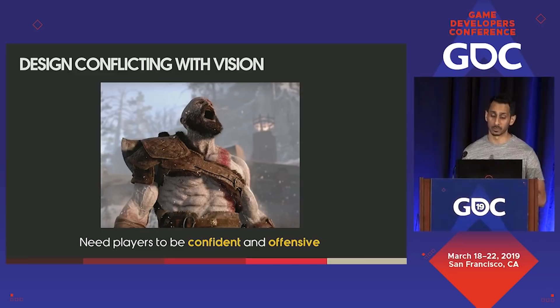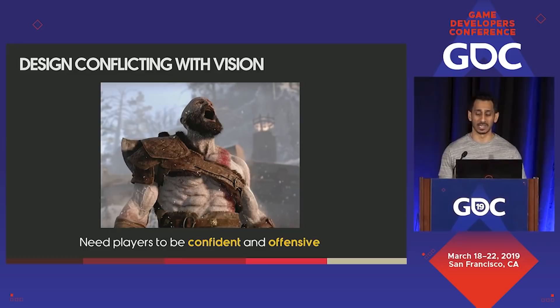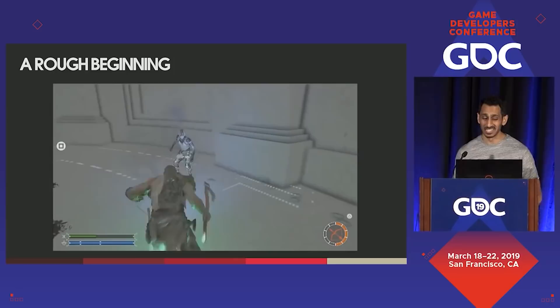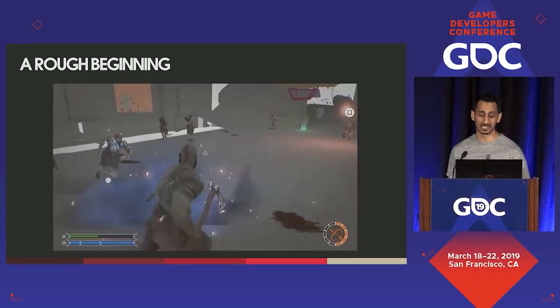We needed players of all skill levels to be confident and offensive, and it didn't seem like this was possible with the proposed change. In fact, in the beginning, many of us on the combat team were really opposed to the new camera for this very reason. But the vision was set, and after many initial months of squirming and fighting about it, we trusted in the vision and committed to the thought that we were going to make it work. And it wasn't easy.